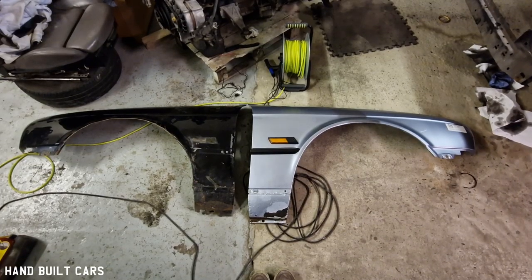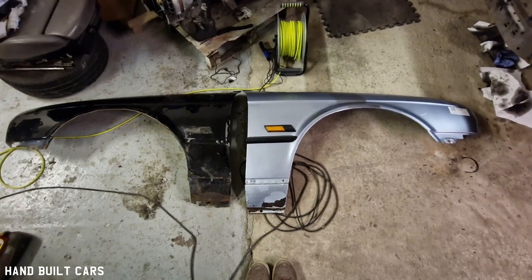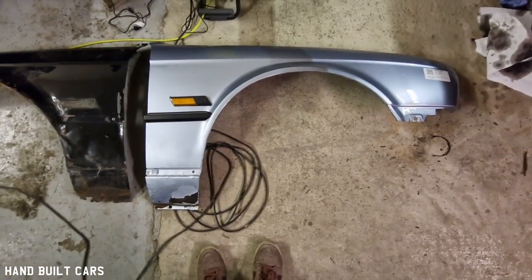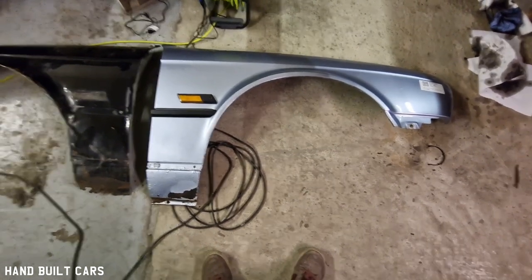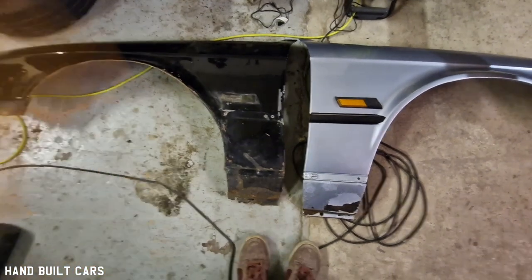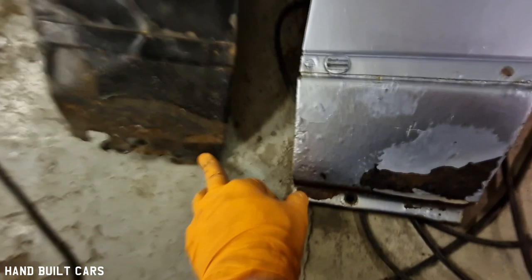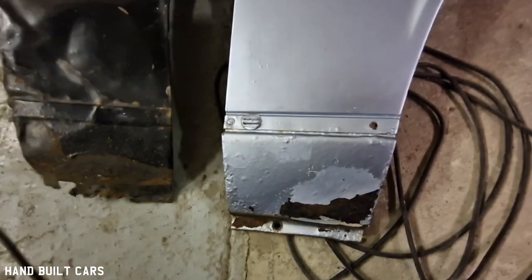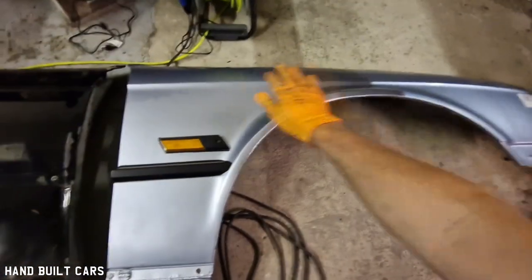Hello guys, welcome back. This is another video about the BMW E30 and the differences between the convertible and the two-door or four-door saloon and coupe. This wing comes from a four-door saloon and this one comes from a convertible. The difference is basically that this one is a bit shorter and this one is a bit taller. Convertibles and M3s also have different wings, but the M3 is a completely different design.